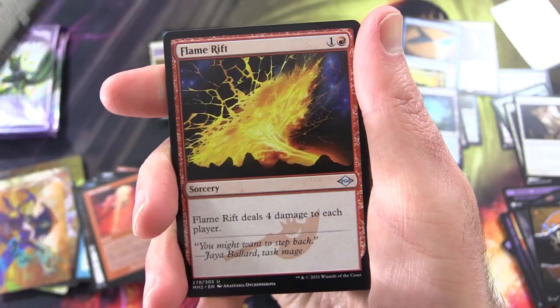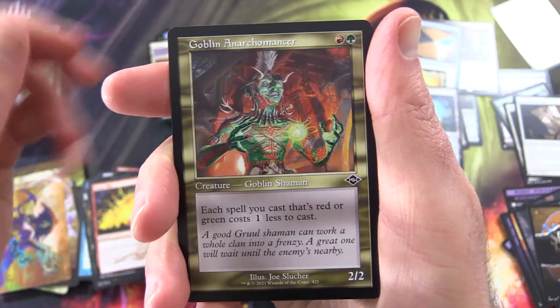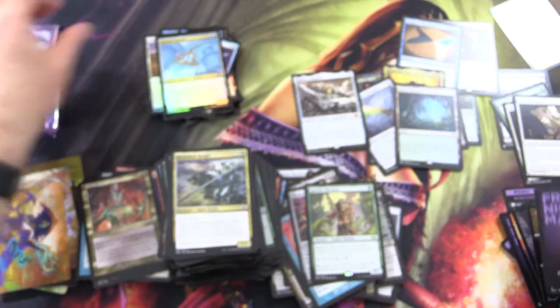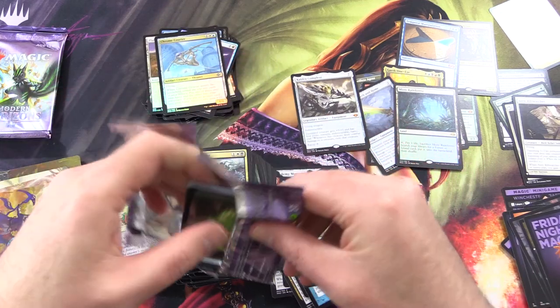Flame Rift, Goblin Anarchomancer — that's a mouthful — and a foil chrome courier. Where's the list card? We've only got three packs left to get a foil fetch land. One fetch in this box — is that bad or good? We've got a ton of other Mythics though.